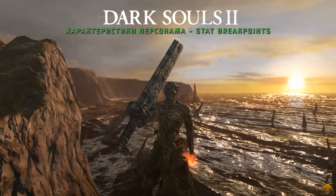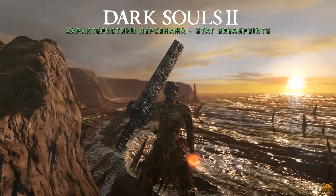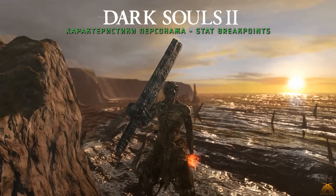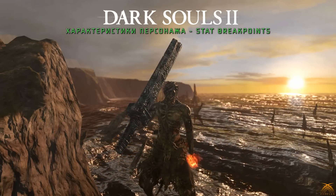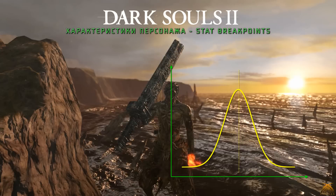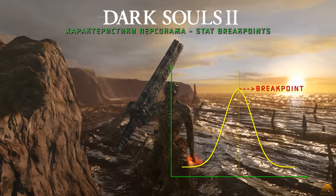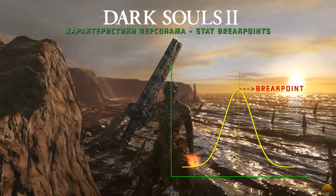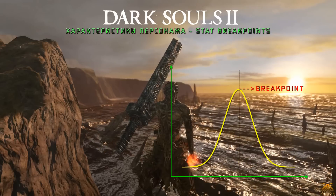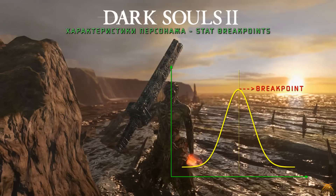В игровой среде такую разбивку статов персонажа принято именовать Stat Breakpoints, что по сути означает определение значения стата, при котором происходит изменение прибавляемых им бонусных очков к параметрам. Проще говоря, представьте график с кривой, которая сначала поднимается вверх, а потом начинает опускаться вниз. Определение верхней точки, после которой кривая идёт вниз и её полезность стремится к нулю, и будет тем значением, которое называется Breakpoint — по-русски «точка излома». Мой гайд расскажет вам подробно о том, когда возникают эти точки излома и при каких параметрах.